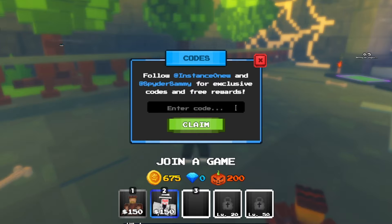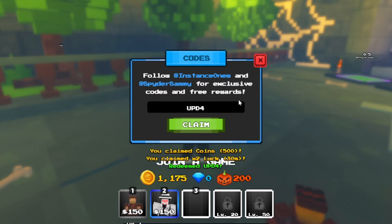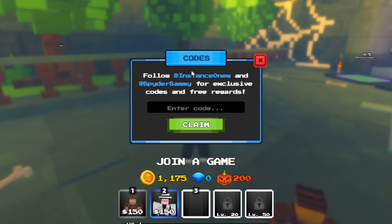The next code is 'upd4' — that's for Update 4. Redeeming that gives you coins and two times luck, which is pretty good. So 'upd4' is another new code. To recap: '50k likes' gives you pumpkins, and 'upd4' gives you coins and spins — go ahead and get those codes for yourselves.